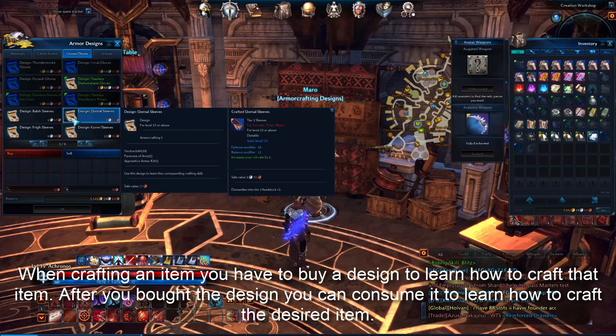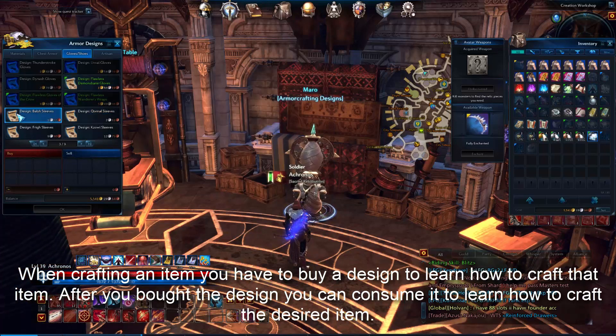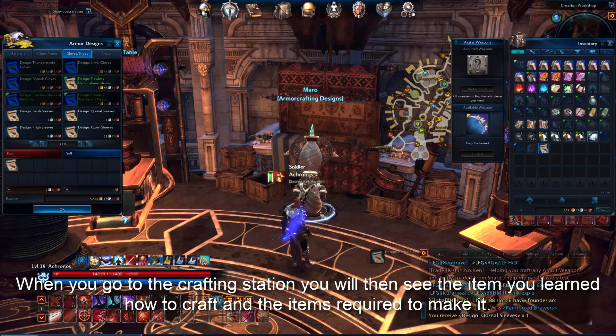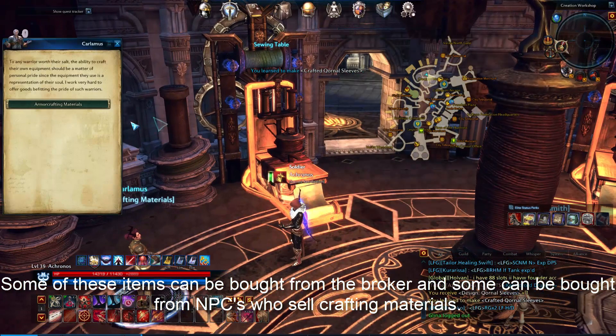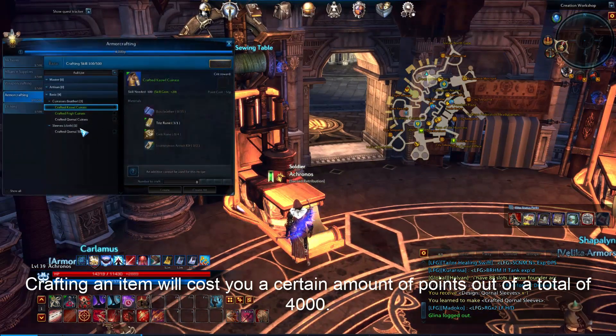When crafting an item, you have to buy a design to learn how to craft that item. After you buy the design, you can consume it to learn how to craft the desired item. When you go to the crafting station, you will see the item you learned and the items required to make it. Some of these items can be bought from the broker and some can be bought from NPCs who sell crafting materials.